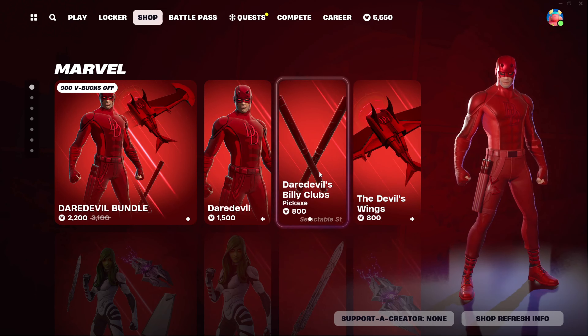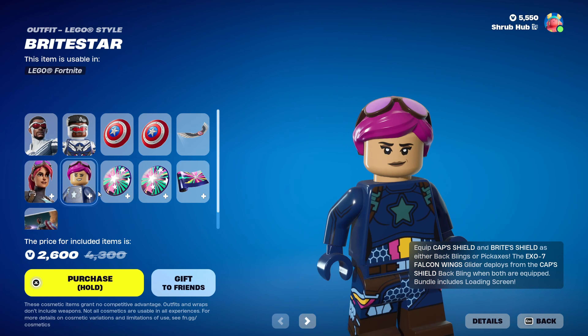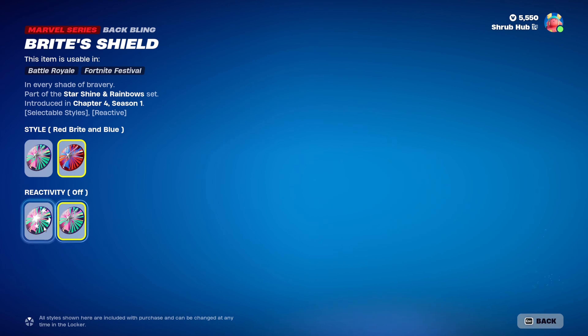It's so hard to tell the difference between this shield and the original Captain America's shield back bling. Then we have the Exo-7 Falcon Wings — they're pretty nice. Then we have the Bright Star skin from Chapter 4 Season 1. She has the bomber with the red and blue Edge Star style. This is her loading screen.